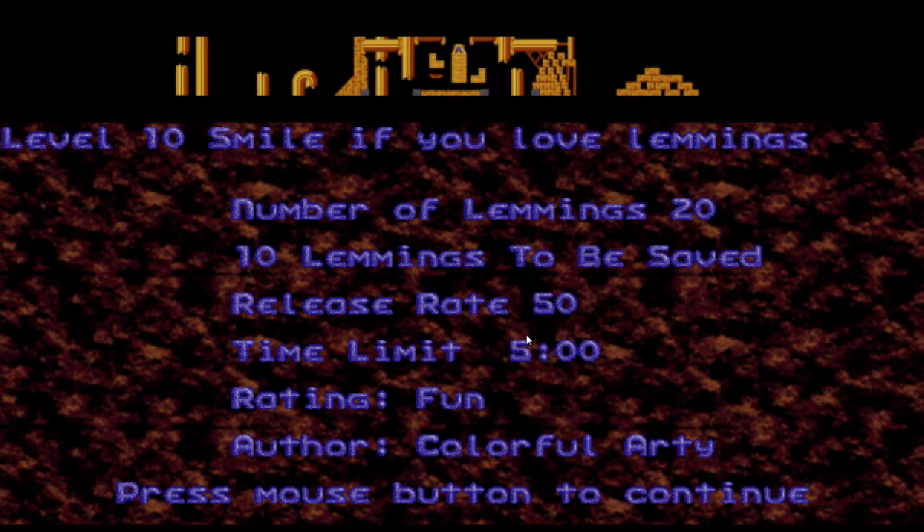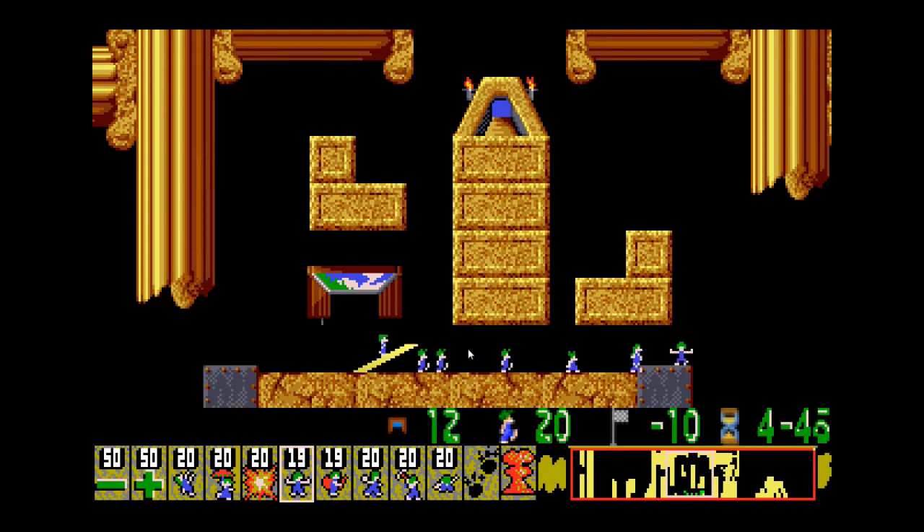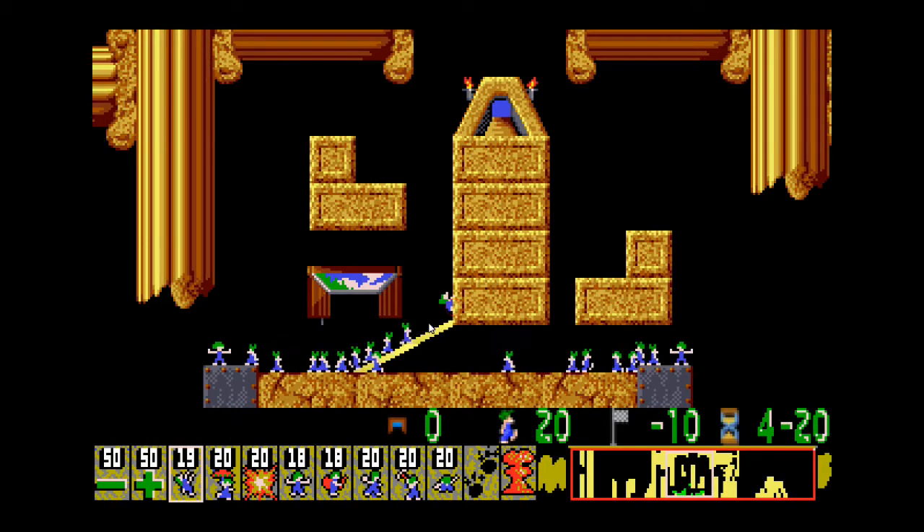That was easy. So on to 'Smile If You Love Lemmings.' Here's another quite taxing one. There we've got Bloompop from Sonic Generations. Oh crap. I'm going to do something about that. I'm not going for 100% on these levels. That's just not as bad as it looks, actually. It's just giving everyone a climb now. There we go.